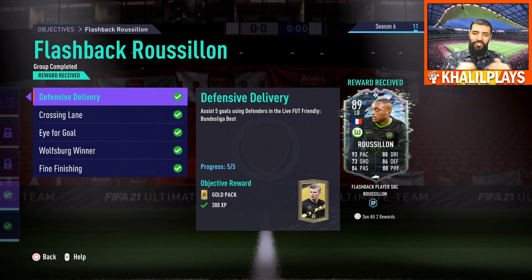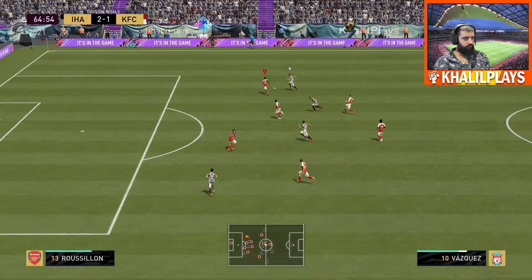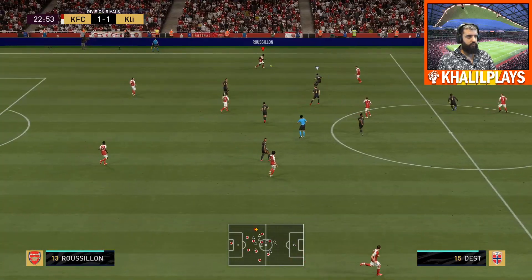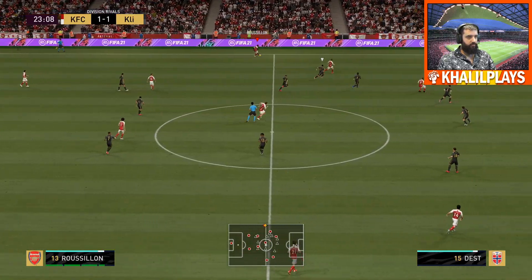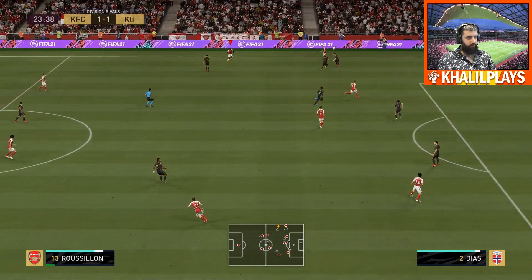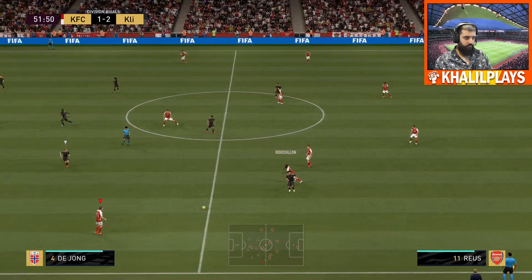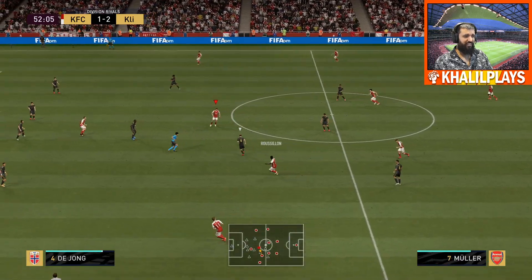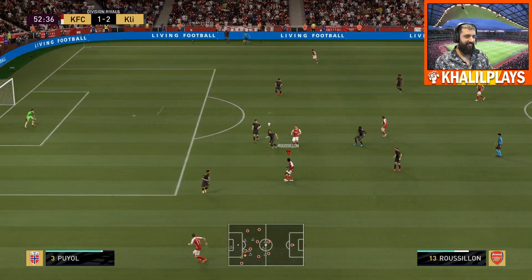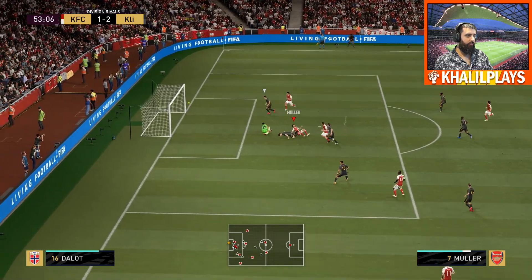Let's get into some of Jérôme Roussillon's clips. You'll see his general ability at the left back slot, how he competes at the wing back slot as well, and how well he performed for me. His pace is really good — it's more than usable even without a boost, but the Anchor chemistry style takes it to an elite level where he's able to get back and compete without any trouble.